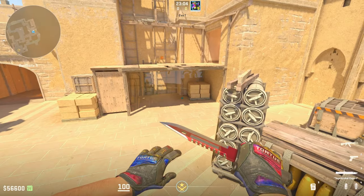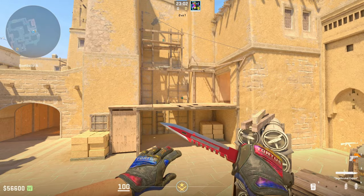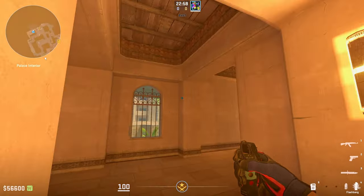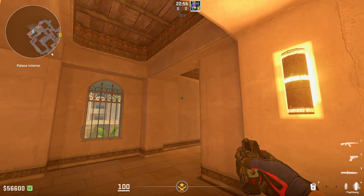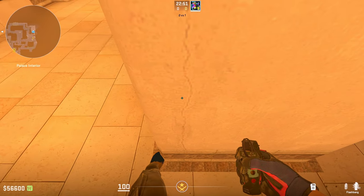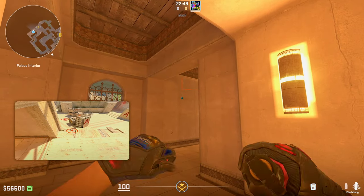You're clearing two positions with one flash, which usually takes two flashes, so now you have an extra flash — and it gets easier. This is the god flash to clear site: put your crosshair on this white smudge this time and just left-click. You don't even need to run-throw, literally just left-click.